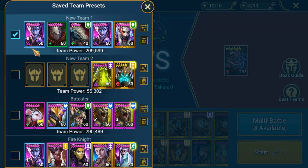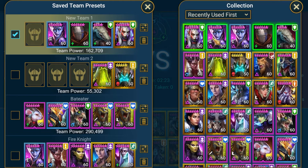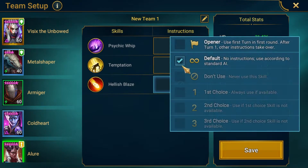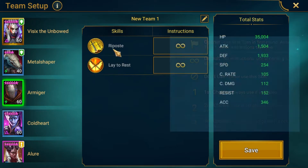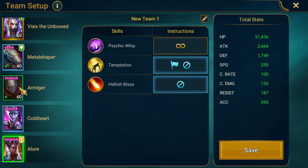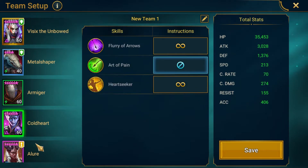If we edit the team, I will show you the run again, but this time with Allure in place of the Reflex Cold Heart. In doing that, I will disable other abilities, but I will allow Armager to do his A2, because with the extra turn meter control of Allure, I think Armager will be fine to occasionally use his A2 and get a bit more damage out on the boss. Cold Heart will still leave the A2 off, although it doesn't really matter because she's not even in Reflex.